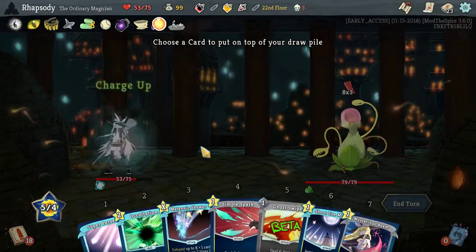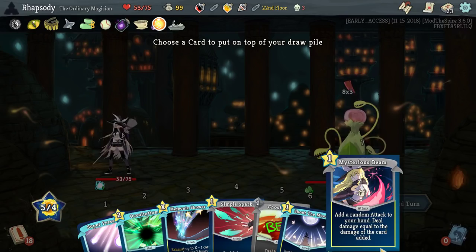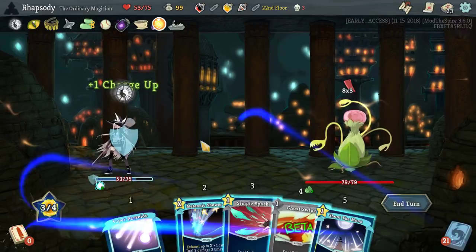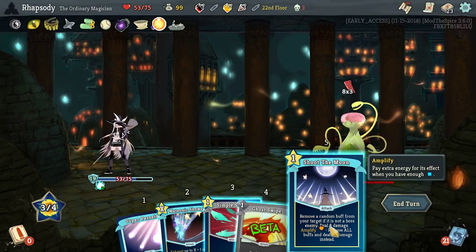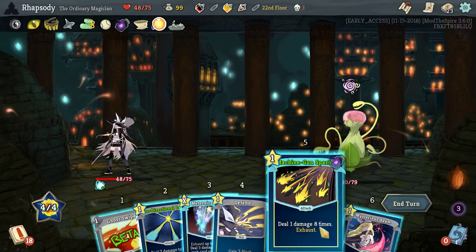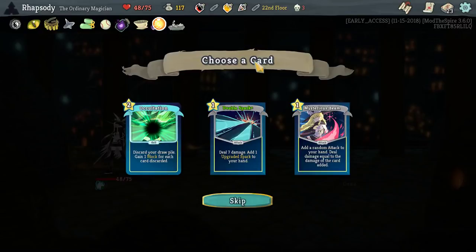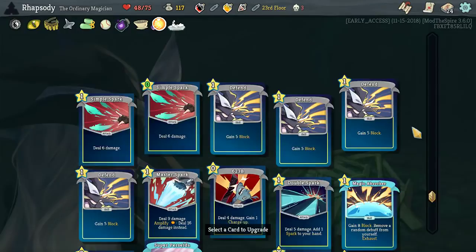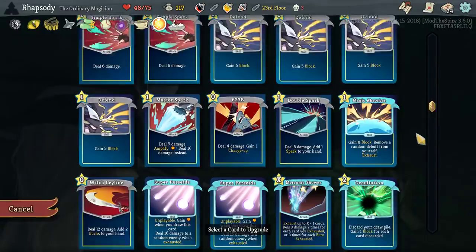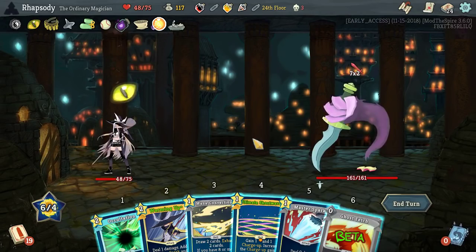What's going on top of the deck? Remove a random buff from an enemy as long as it's not a boss enemy — that's pretty good. Discard my entire deck casually. That's super cool — Machine Gun Spark. Another Occultation — I do want to make the deck quite big. Upgrading Supernova so that I get extra strength off of statuses and curses as well, I think is going to be a particularly clever move for us.